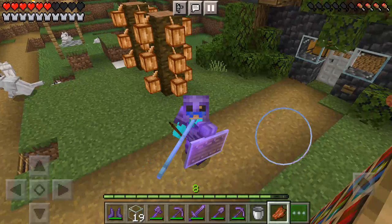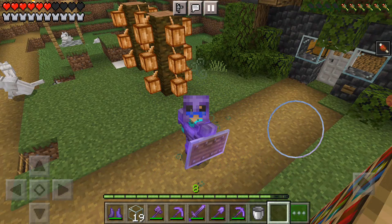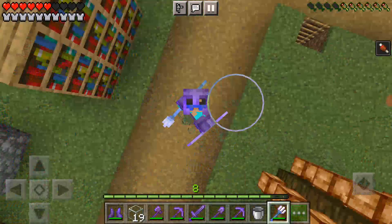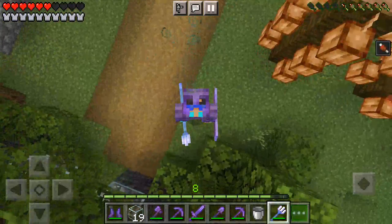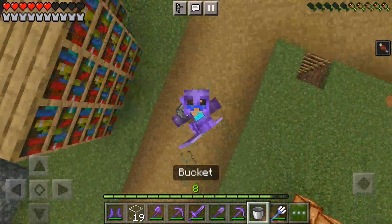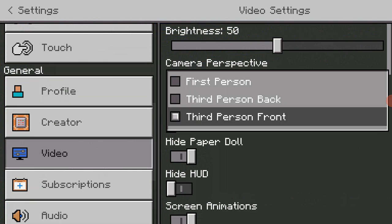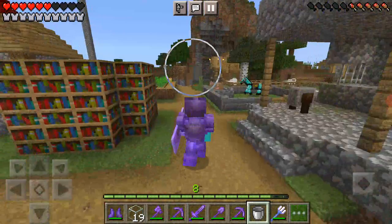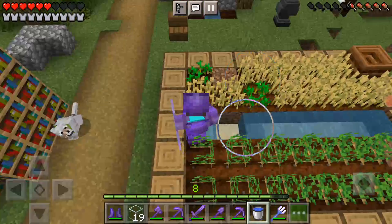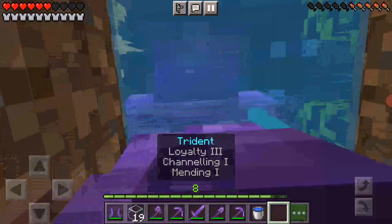Just eat this rotten flesh — disgusting. Where did it go? Oh, it's wrong with my hand. I'll just change it to third person back, make it a bit more better. Yeah, that looks kind of cool actually. This will be a good idea. Boom, boom, boom. How did I not collect that sand though?